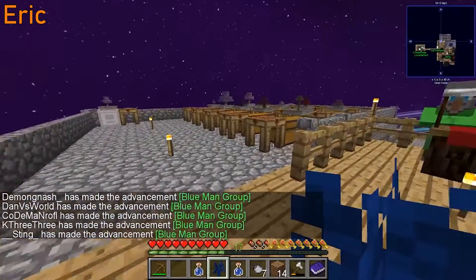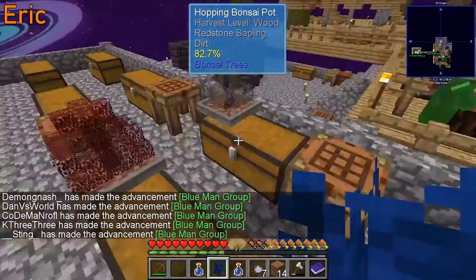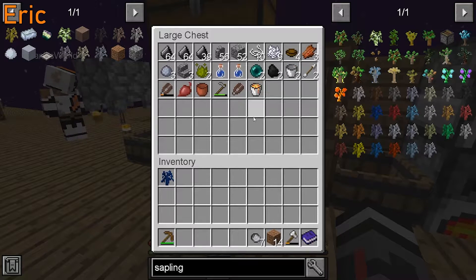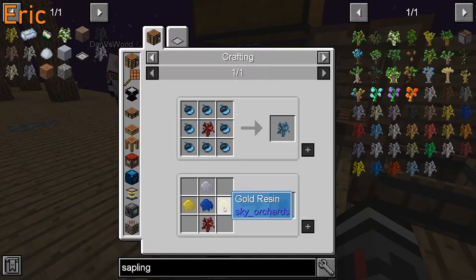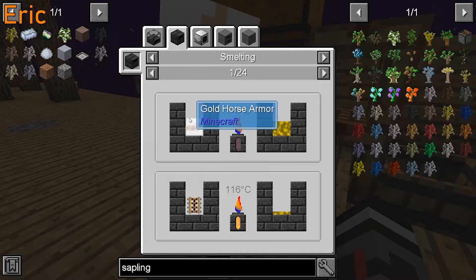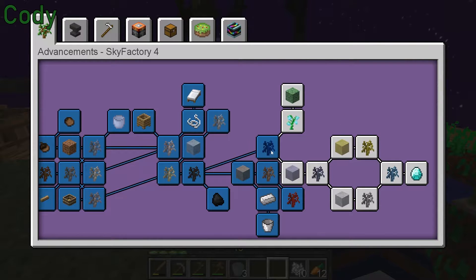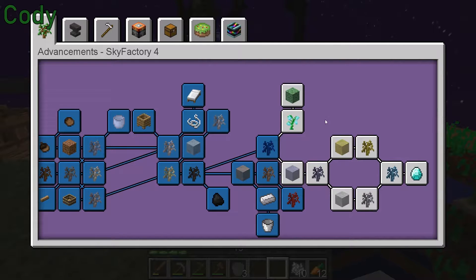Blue Man Group! They made a slime tree. Lapis tree — blue slime tree, then lapis. Saplings next on that list. Gold is next, then lead or blue slime sapling — they both come from lapis. Lead first.